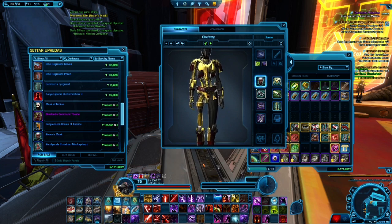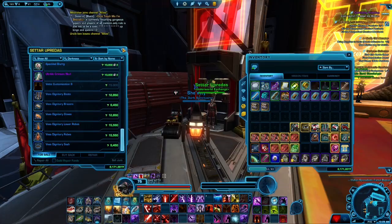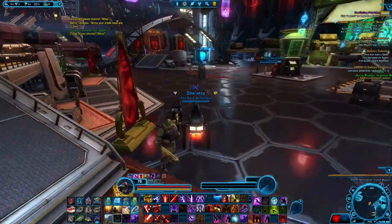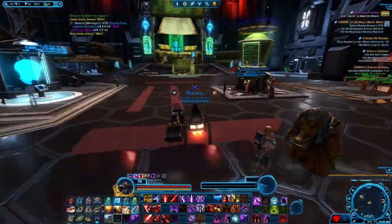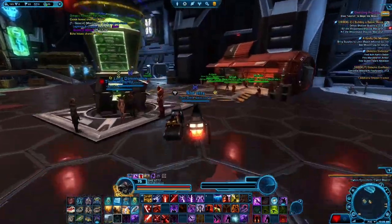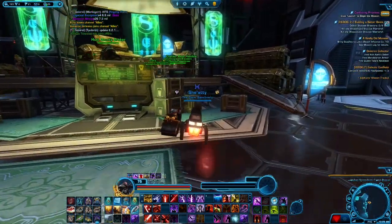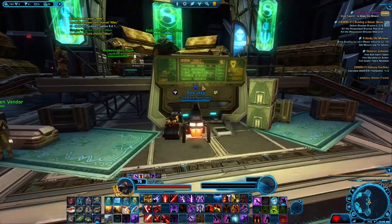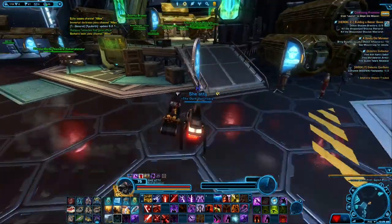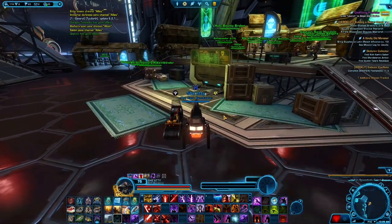That gives you a brief tour of the Cartel Bazaar. It's a nice spot — there's a lot of things you can do down here. They do have the GTN and the appearance designer so you can change your appearance as well. This is also where your reputation vendors are located and where the Bounty Hunter terminal is for when Bounty Week eventually comes back — your guess is as good as mine on that. Leave a comment below, like, share, subscribe — this was Deflect with Firm but Fair Gaming.